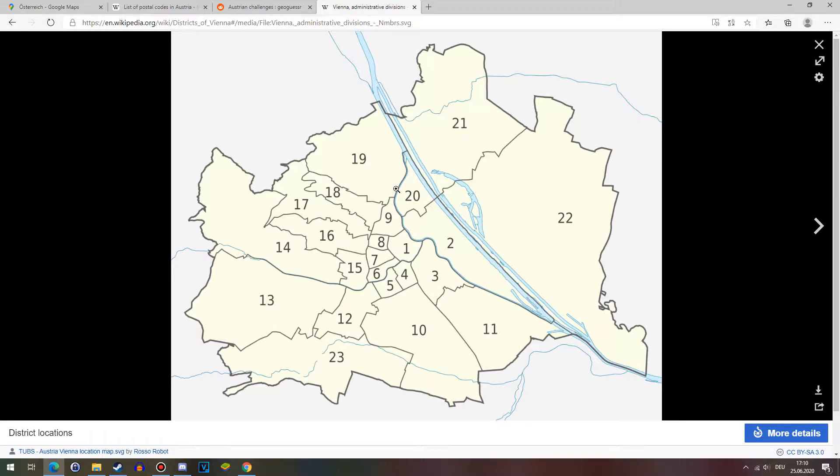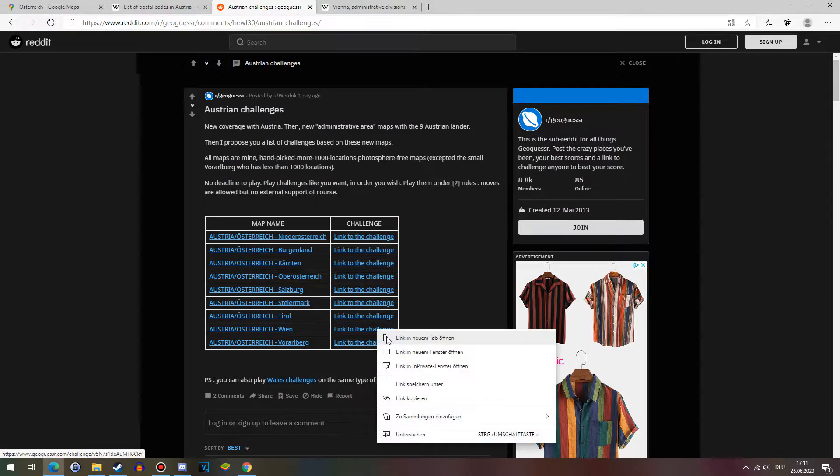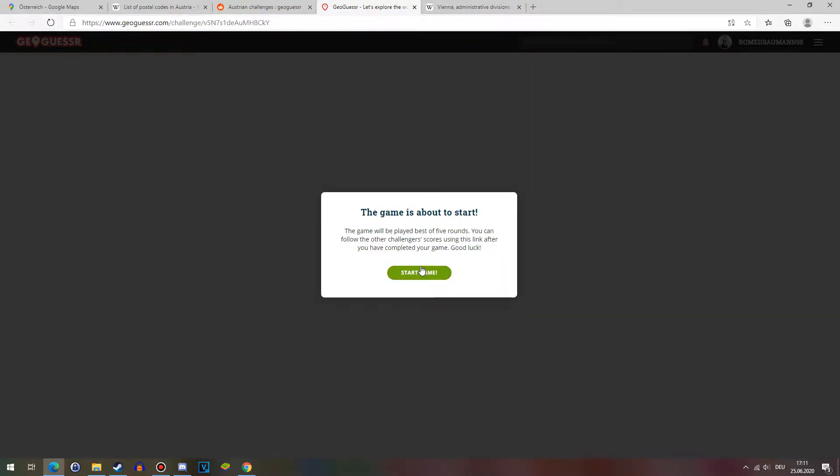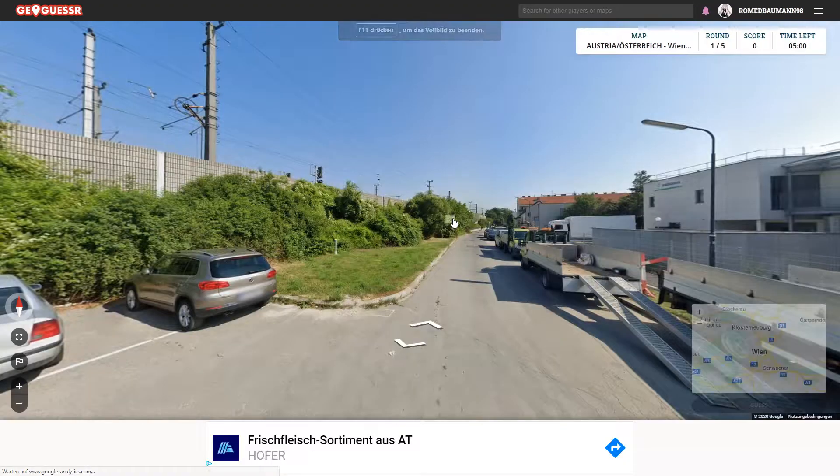But that's how it is. Now we'll see straight away, if I find the challenges tab, why this is so important. We'll go to full screen again — I'm not forgetting this anymore. And we'll start the game.